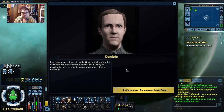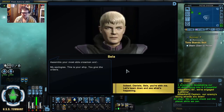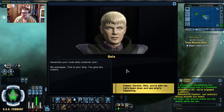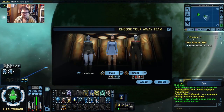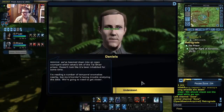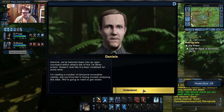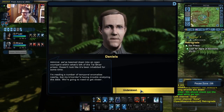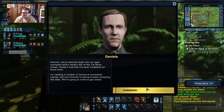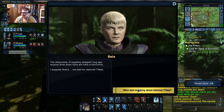I am detecting signs of habitation, but there's a lot of temporal disturbances down here — they're making it hard to obtain a clear reading at this distance. We've been beamed down into an open courtyard within what's left of the Tal Shiar prison. It doesn't look like it's been inhabited for some time. I'm reading a number of temporal anomalies nearby, but my tricorder's having trouble analyzing the data — we're going to need to get closer. The shipments of supplies stopped long ago. Anyone alive down here will have a hard time.